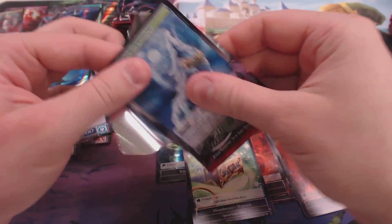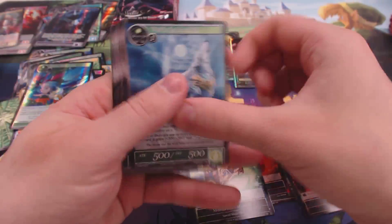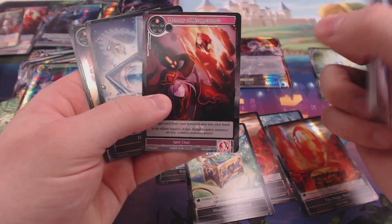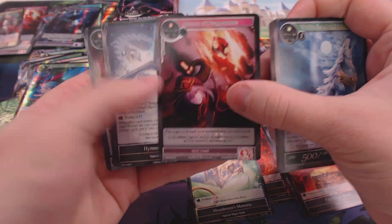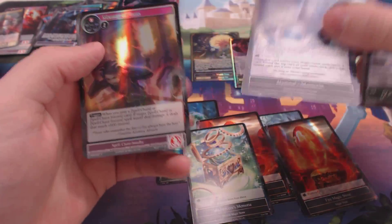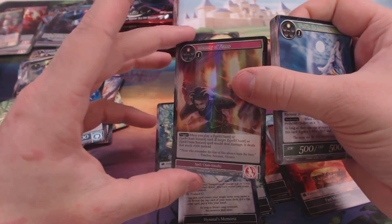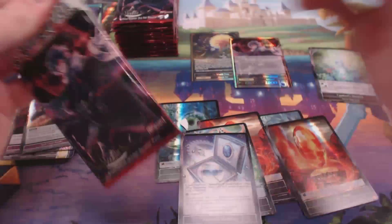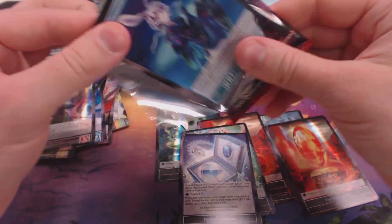We're about halfway through this first box. I gotta make sure I scan all my codes. Memory of Disappearance, we got the Blue Memoria for that chick that nobody's opened yet, and a Foil Memory of Flame. I might have to ask you to trade your two Foil Memory of Flames for a deck I'm working on. Oh, that's fine.